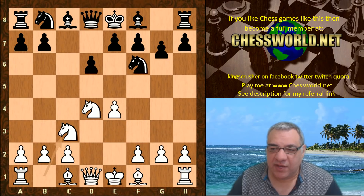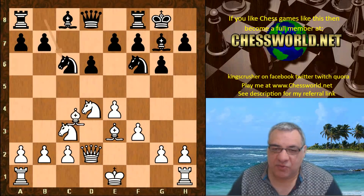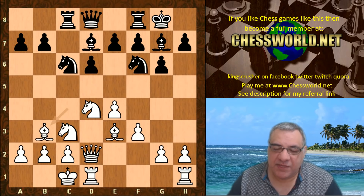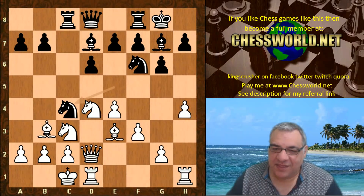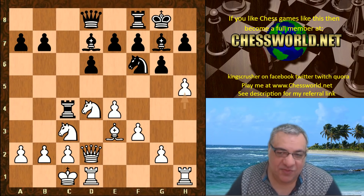Stockfish playing white. This opening — a lot of players in over-the-board chess are fearful of playing the Sicilian Dragon because if you don't know the theory you can be hacked on the h-file. Stockfish goes for it with h4, and h5. This is all very theoretical — this is the way to play it.